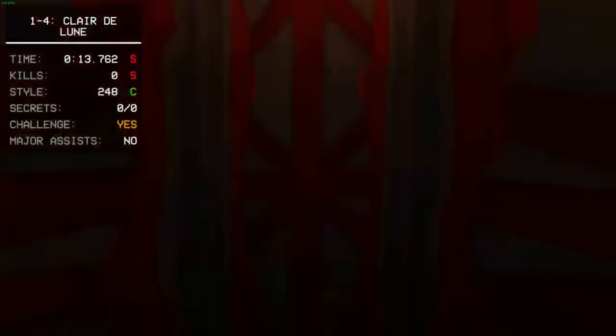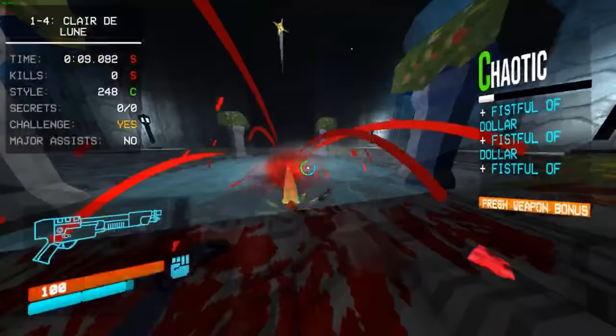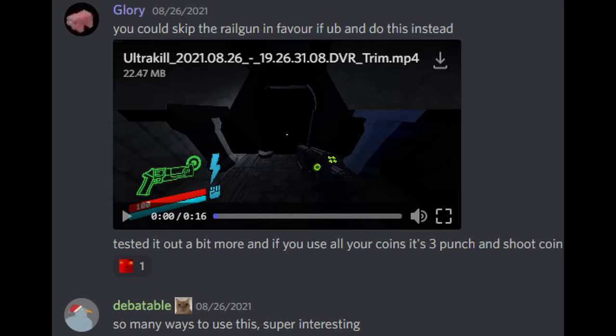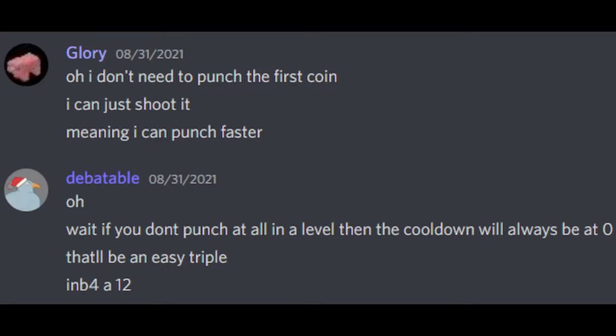Something worth noting is that there were two noticeable slowdowns in this run. The coin punching slowdown occurs when Piggy fails to jump for the final punch of the coin; the other slowdown occurs when Piggy somewhat lets V2 overshoot on the slide. Considering both of these things, we should reasonably expect better times in the future — which is exactly what Piggy did. After the last run, Piggy had a realization that he had been punching the first coin for seemingly no reason, and that he could save time by just shooting it. Deb agreed, stating that starting with an arm exhaustion cooldown of zero would allow the triple punch to be basically free.